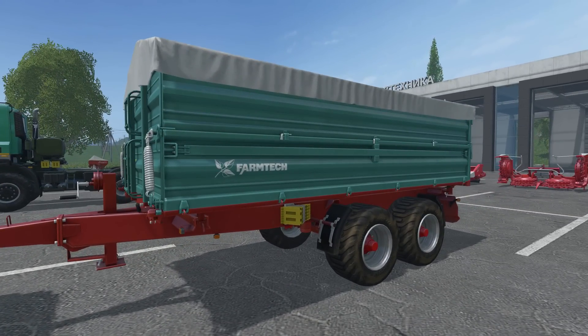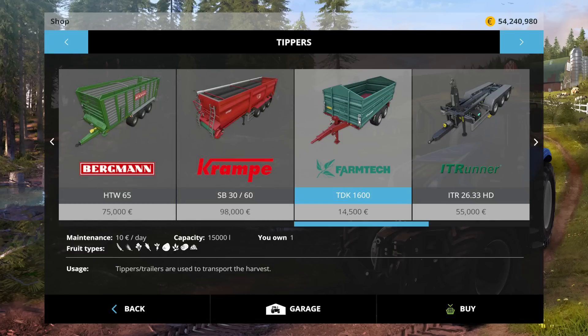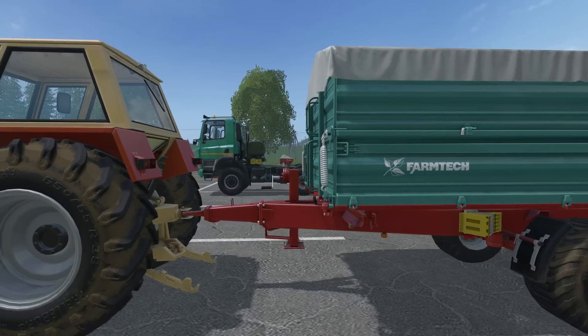We also get the Farm Tech TDK 1600 — a new trailer with this DLC. It holds 15,000 liters of grain, and you can pretty much carry almost all the fruit types in it, including sugar beets and potatoes. It's pretty much a haul-everything trailer.